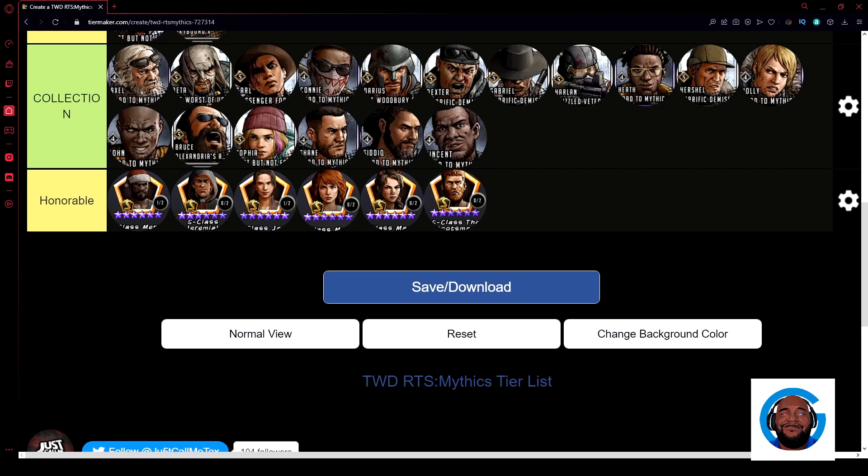Next is the collections list — tunes you want to hold just in case they're needed in an event. On this list we have Axel, Beta — a decap tune, but there are better decap tunes in the game — Carl, who used to be widely available but is now only on select lists, and Conni, a silver mythic. These characters don't have much longevity, and silver mythics can serve as fodder to level up your gold mythics.